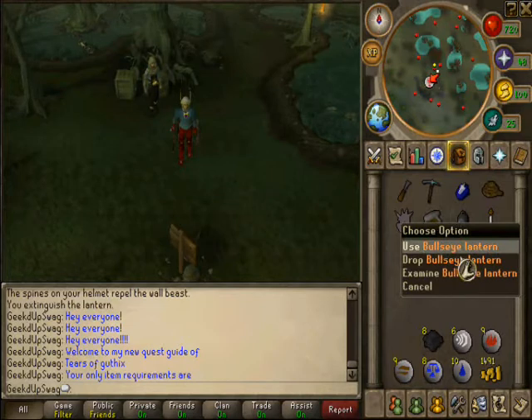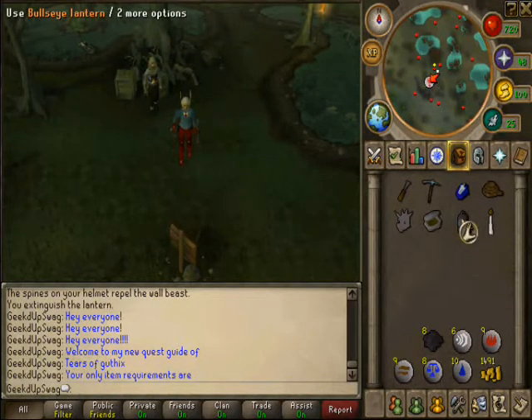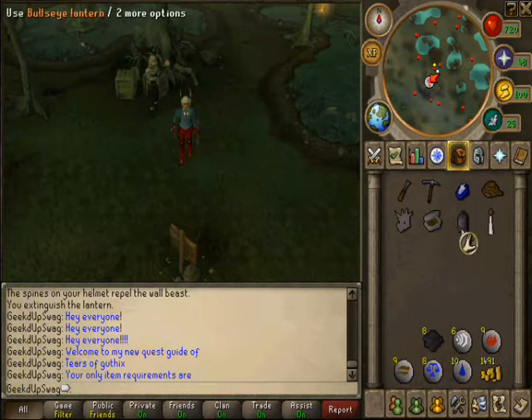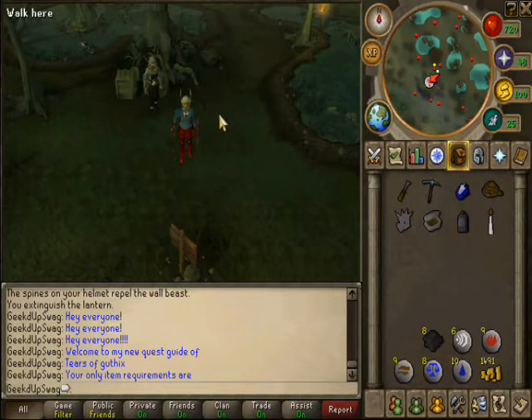If you do not know how to get the bullseye lantern, you can easily get it. You can buy one at the Grand Exchange, then bring a swamp tar — which you can find right here — go to Rimmington, and I think the guy's name is the chemist or the professor or something like that. You talk to him and he teaches you how to light it using the swamp tar. The swamp tar costs like one coin at the Grand Exchange, so you don't have to make your way to Lumbridge Swamp.